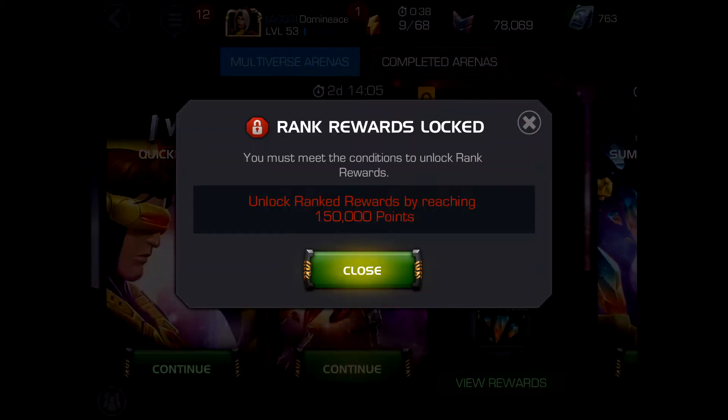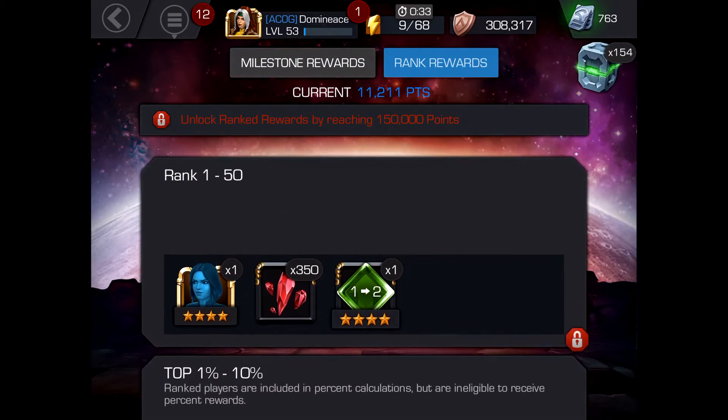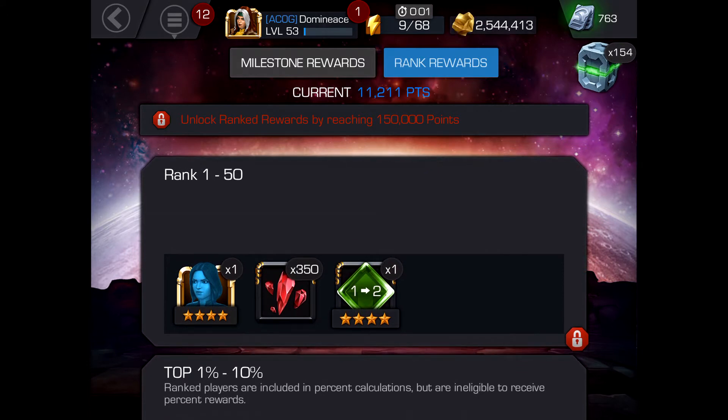You need 1,500 points to make rank. For a desired four-star basic hero like Quake, you can expect to grind anywhere from 4.5 to 5 million points. For a still-desired hero like Rogue, she went for as much as 3.9 to 4.2 million, while Quake recently went for about 4.5 to 4.6 million.